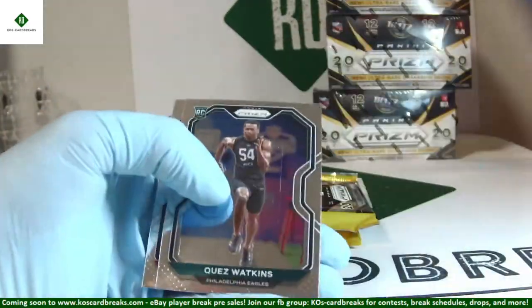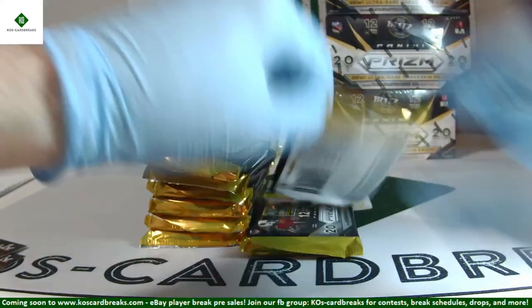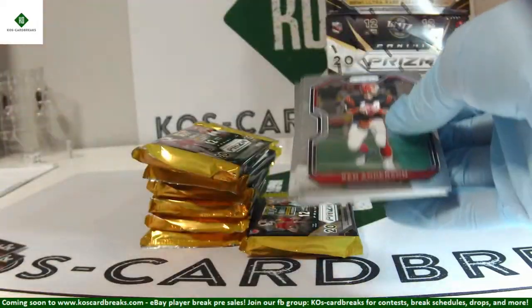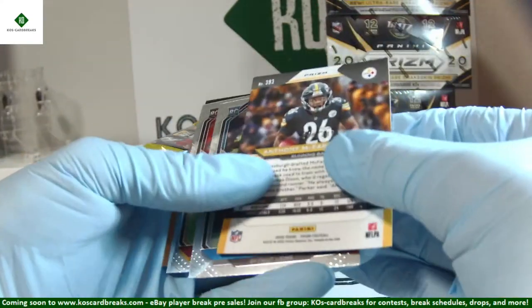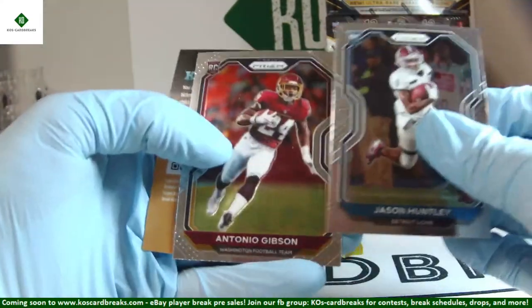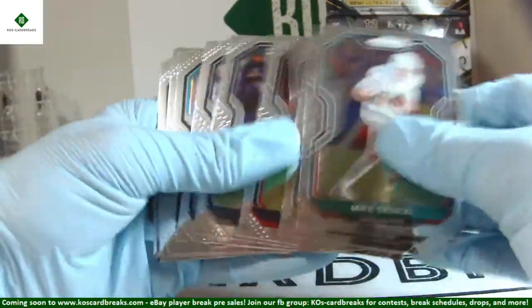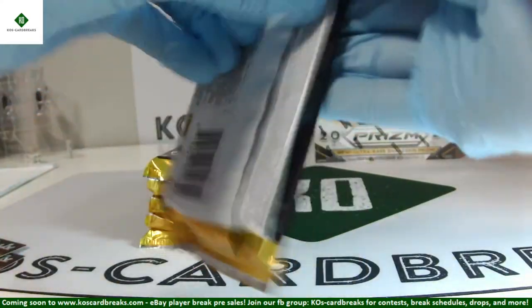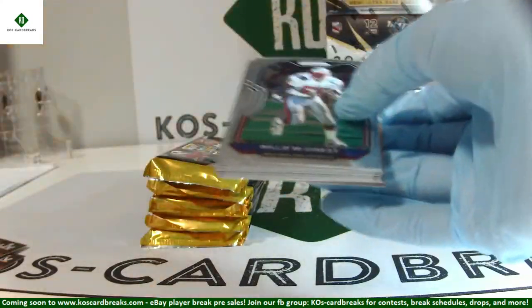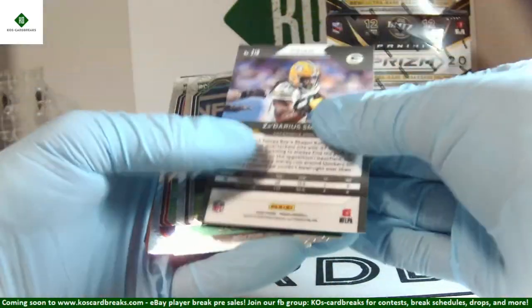Julian Edelman Blue Wave out of 199. Quez Watkins again with those scratches — that's actually twice on Quez, making sure you get a UPC too. Javon Kinlaw rookie. Probably no winners announced tonight for the 32 teams, but it'll be tomorrow at the latest. Anthony McFarland 248 out of 249. Jason Huntley and Antonio Gibson rookies. Once the break is over we'll put the names of those who posted 'Prism' and they'll be in the contest. Z'Darrius Smith, 9 out of 75 on the scope. James Morgan and Jerry Judy base rookies.